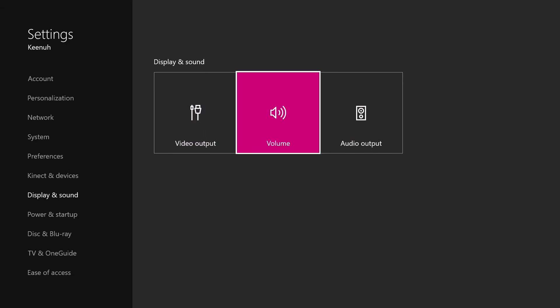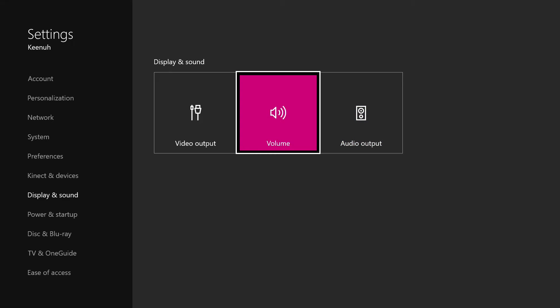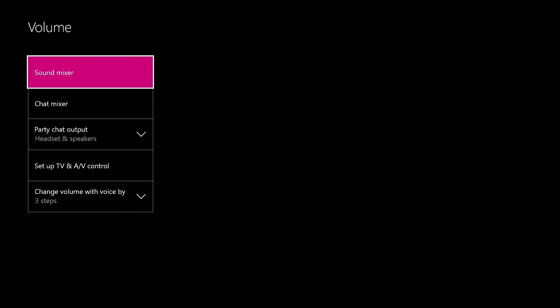So we have video output, volume, and audio outputs. You want to go to — actually, not audio output. Volume, sorry about that. You want to go to Volume.